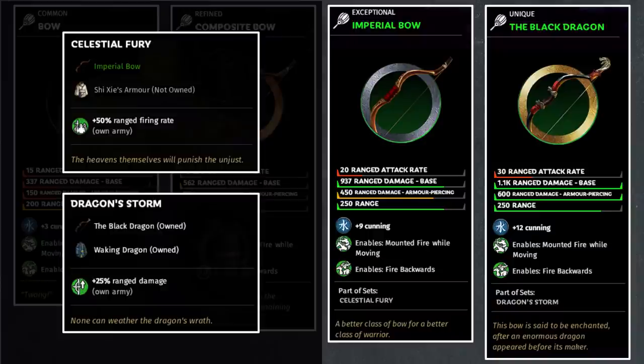For the Black Dragon bow set, the bonus is called Dragon Storm, which requires the Waking Dragon armor — easily acquired through armor craftsman smiths. Once you complete this on any generic strategist, which is the only character who can equip this set, you'll gain a bonus of 25% range damage boost for your own army. This bonus is also quite strong, but quite hard to achieve because you need to get the ultra rare Black Dragon bow, which is very difficult to acquire.